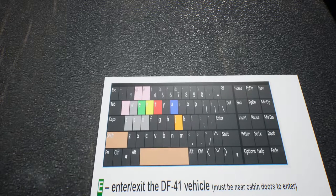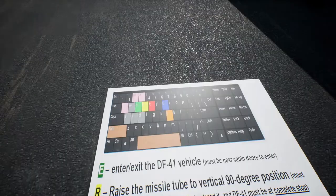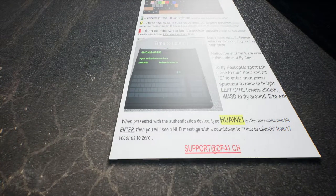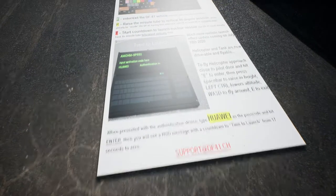So we have 2, 3, and... I'm not sure. There is just an explanation. So we can raise the missile with J and U. When presented as a notification device, type Huawei as a passcode. Okay, that's important to know. There's even a support - interesting.